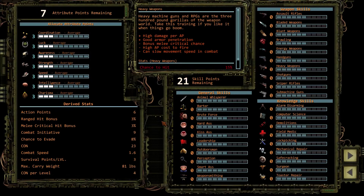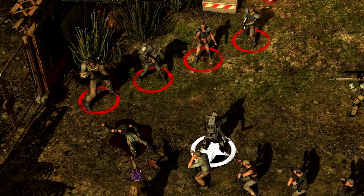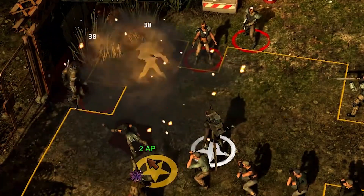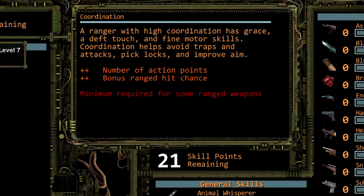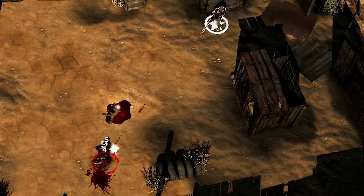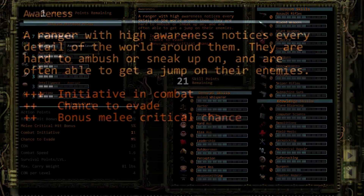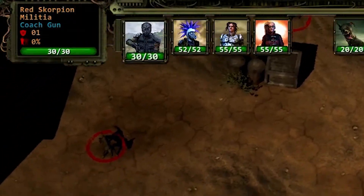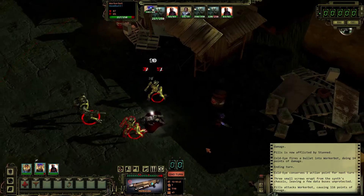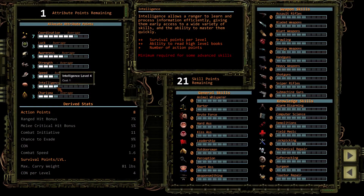Attributes, skills, weapon specialization, appearance — right down to your ranger's choice of cigarettes. We're gonna build a heavy weapon specialist with a talent for modding his guns. Coordination is one of the main attributes controlling our ability to use guns. Bonus range to hit chance means we'll stay on target. More action points means we'll get to move and fire more each turn. A few points into awareness helps ranged characters — the bonus initiative helps us act sooner in combat. Extra evasion helps us avoid incoming fire, and the melee critical chance increase is good if our enemies get too close for comfort.